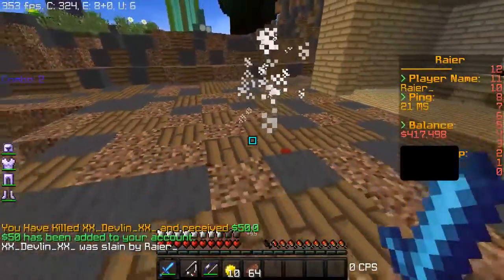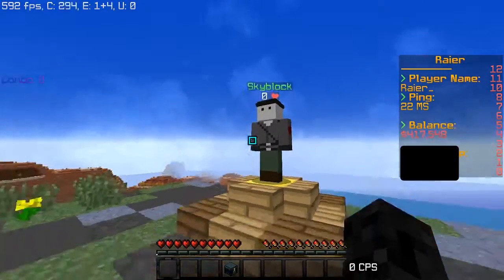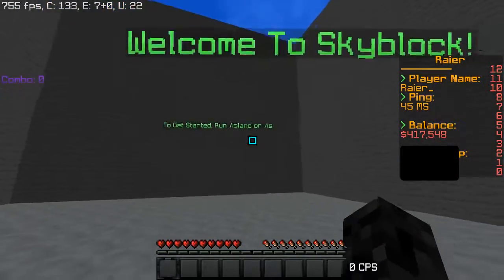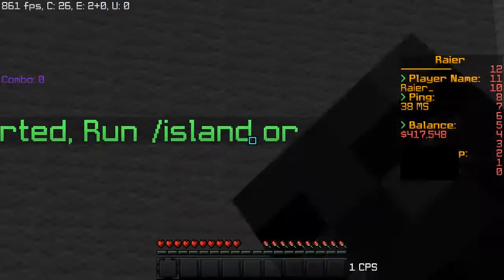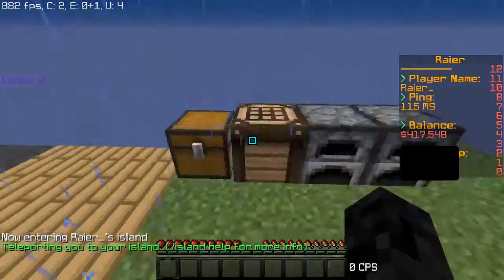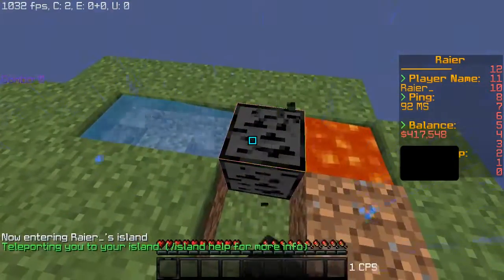As you can see, that's the blood explosion effect. The second feature is Skyblock. When you right click the NPC, to get started you run slash island or slash is, and you'll get your island.